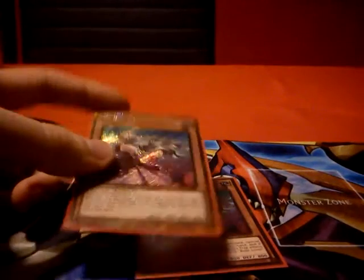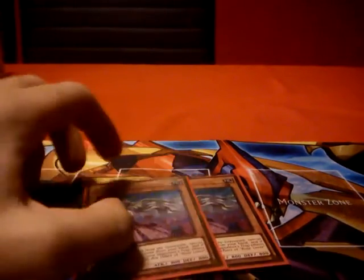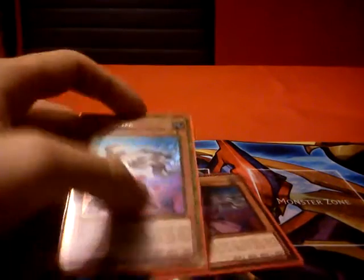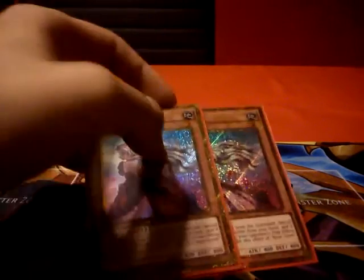Then we play 2 Rose Lovers. This card's fairly new. Basically, you can banish it from the graveyard and special summon a plant type from your hand, and for the rest of that turn it's unaffected by traps. It's pretty good if you want to get Hermitree's effect off — a good way to get Hermitree out. Also, it's a good target for Mount Sylvania to use its effect to put it in the graveyard.